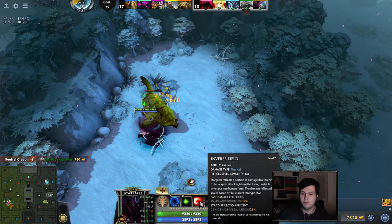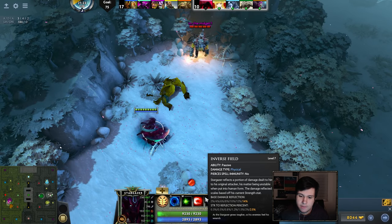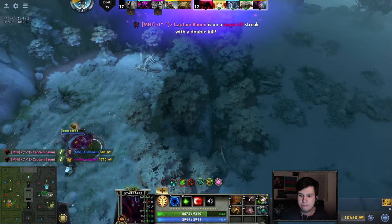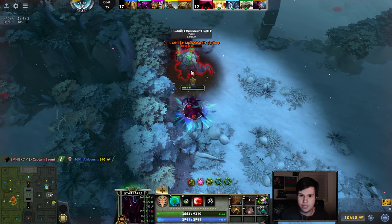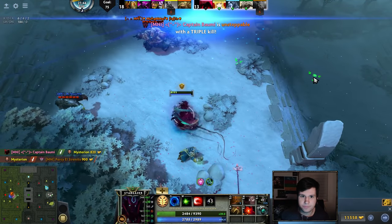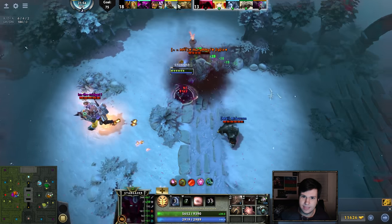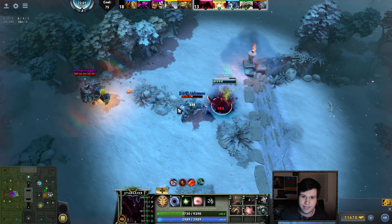I have this inverse field ability which reflects damage when people hit me — it's essentially like Blade Mail, except it has a base damage reflection and also a reflection based on how much strength I have. It turns out I have a lot of strength, because I built my hero around having a lot of strength. So now if they hit me, they actually just die. They just can't really click on me because if they click on me, they die.